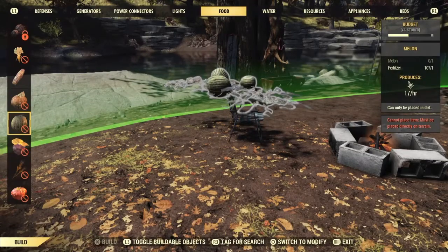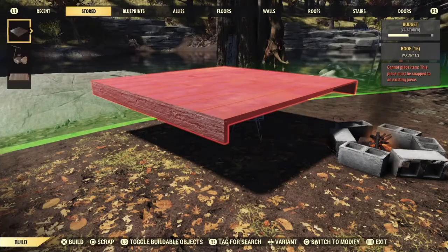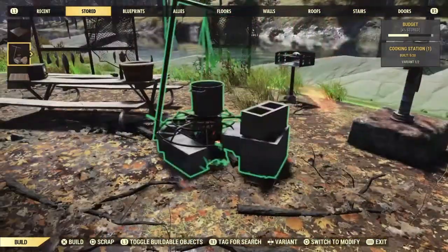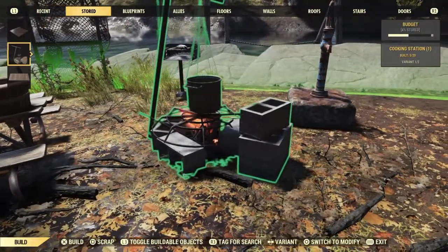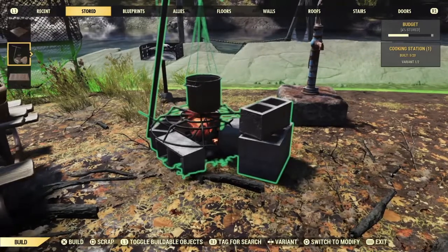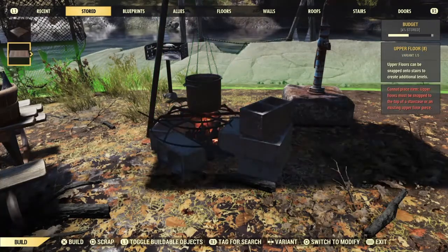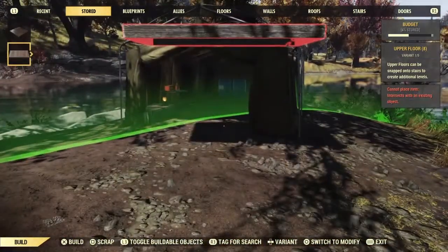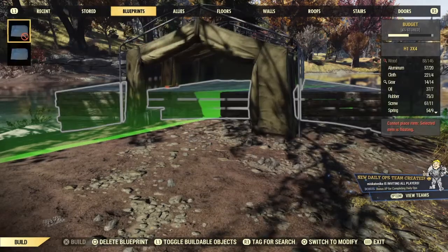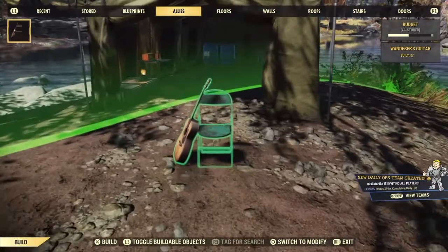I've got some water, although it's not very clean. I need to figure out how to purify that, or at least get to boiling some. Where should I put this little campfire? How about close to the table and close to the spigot — that looks like a good spot, right about there. Soon I will eat. The wasteland will not make me hungry, hopefully not for too much longer.